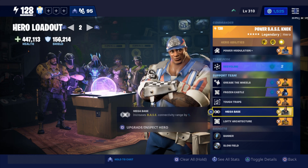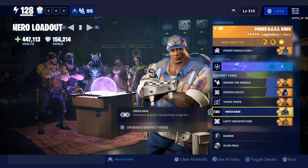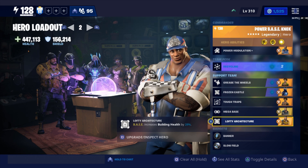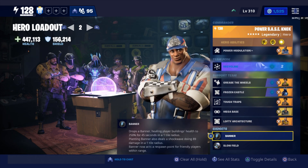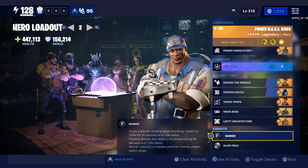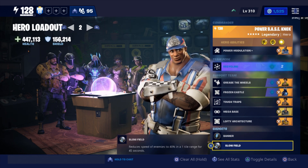We're going to have Mega Base, which increases base connectivity by one, and Lofty Architecture to increase building health. For our oh-shit buttons, we have Banner — which increases the health of walls in a certain radius and lets us spawn on it — and Slow Field to slow down enemies if they're beating on a wall we don't want them to.